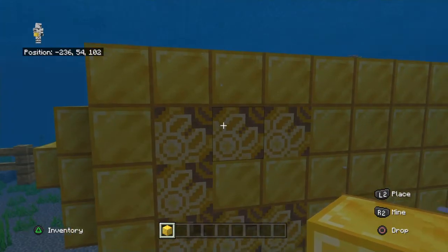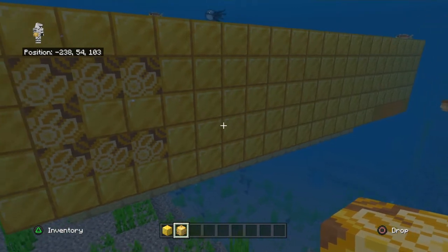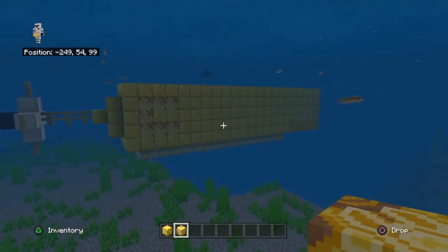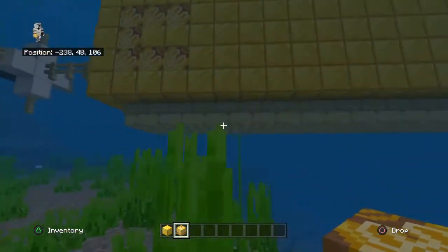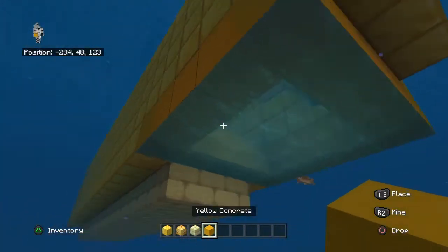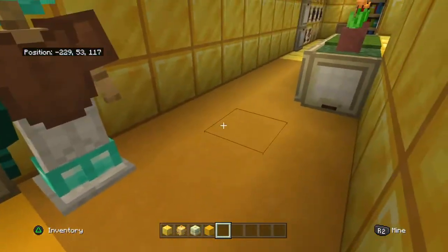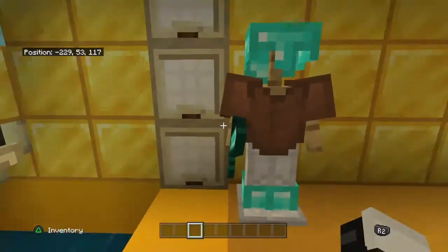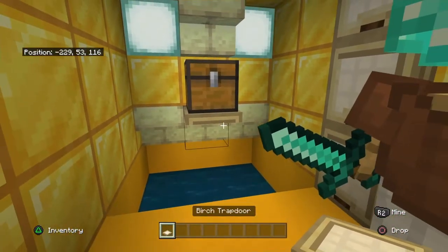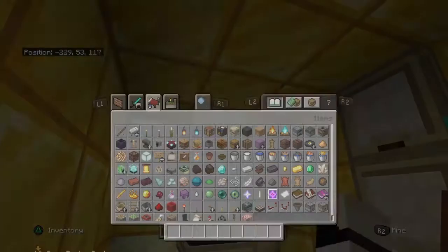Anyway, there's this here made of yellow glazed terracotta, which I decided to put there just as a marking so it's all unique. There's also stone bricks on the bottom, then yellow concrete around the entrance that you swim up through to get in. Inside there's a chest which is on top of a birch trapdoor with end stone bricks above.